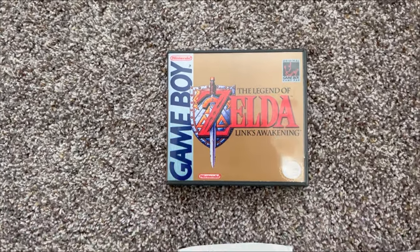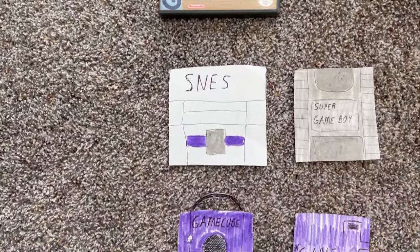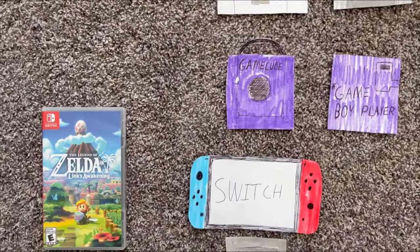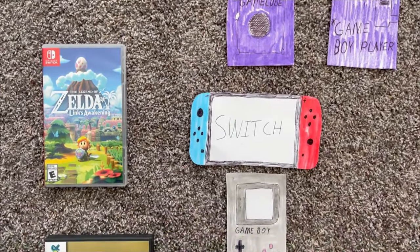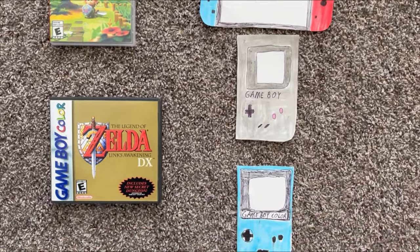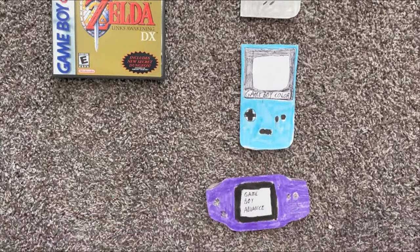Link's Awakening has three versions: the original and the DX version, which can be played on all the same consoles. DX can be played on the Game Boy and the Super Game Boy. It can also be played on most Game Boy Advances, because most — except the Micro — are backwards compatible with the Game Boy and Game Boy Color. You can also get a Switch-exclusive version as well.